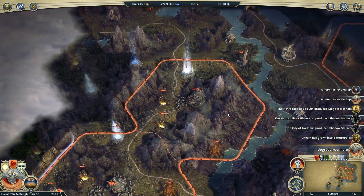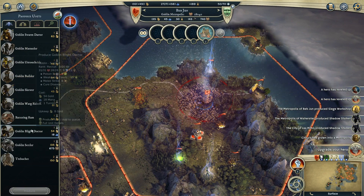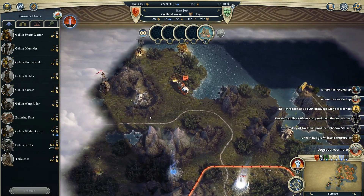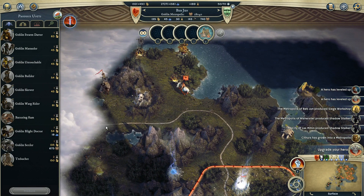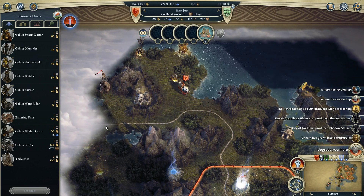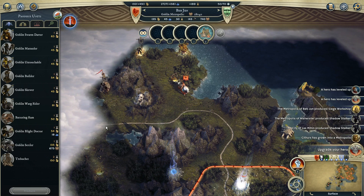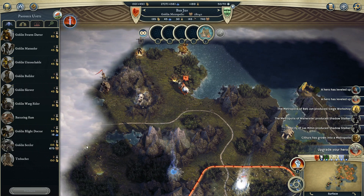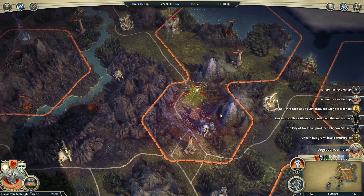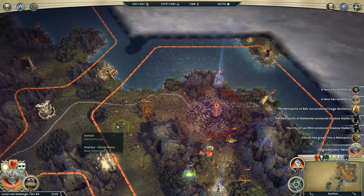It looks like we could probably get a city up here — how much does that cost? 135? Okay, that's unfortunate. Now, would I want another goblin city or a draconian city? Probably a goblin city — goblin units are the only ones I'm really using other than my rogue stuff. I'm not a huge fan of the draconians so far. The flying soldier is cool, but through the rogue abilities I have the shadow stalker who also flies and is also better, so that cancels the need. We'll grab a goblin settler. I can also build trebuchets — 150 gold, I'll definitely need some of those.